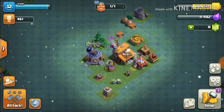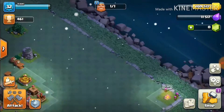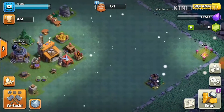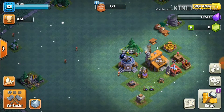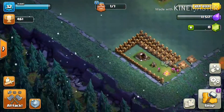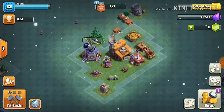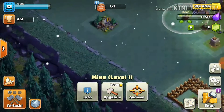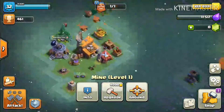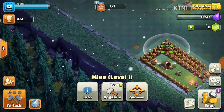Now we're gonna go over to my other town hall village. I've tried spreading it out as much as possible because I don't want them to all raid the same place. So if they make it past this section, they'll have to go up there, down here, and then finally down here, which has a cannon and two traps. I'm gonna get some more traps there so when they get in they think they're done, and then we can surprise them.